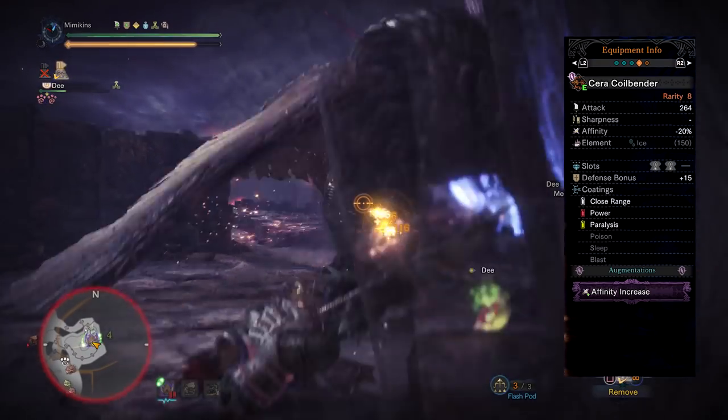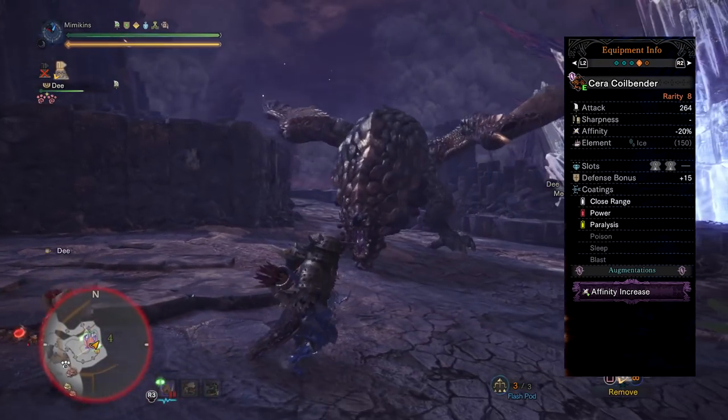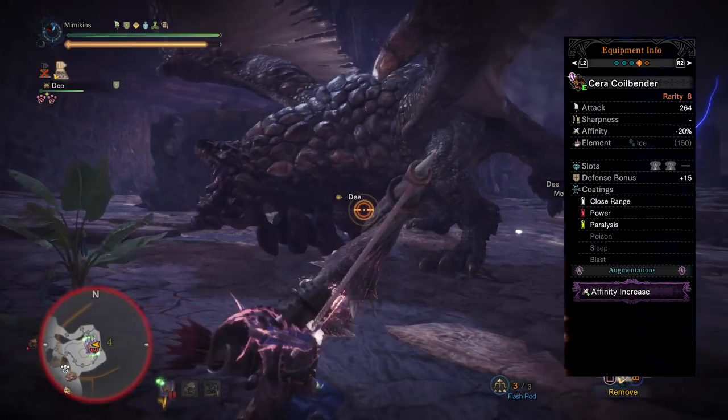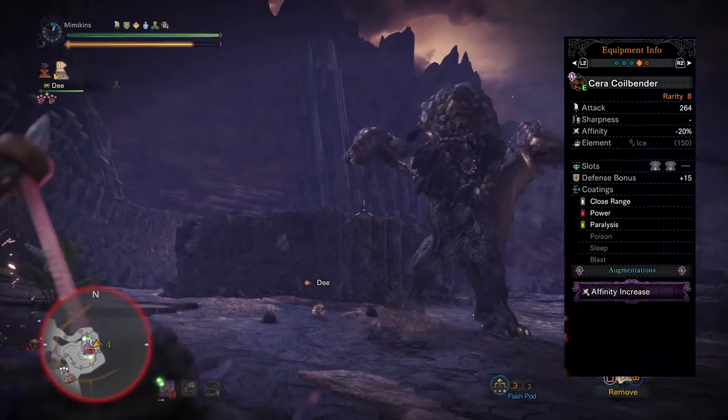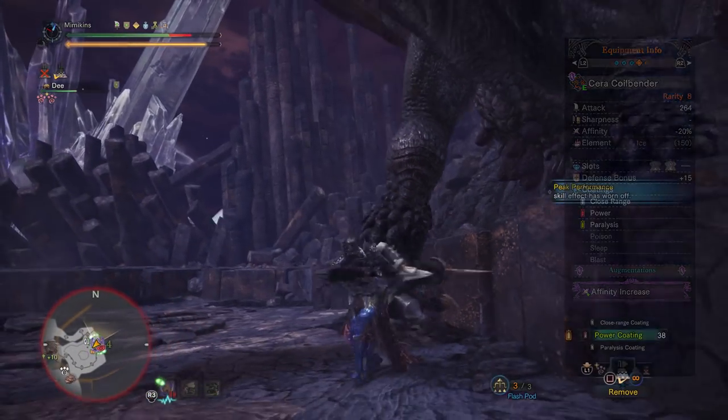Bow is somewhat limited in the ways it can build affinity. I usually love to use Maximum Might, but since bow uses stamina this is worthless. Weakness Exploit, another favourite skill of mine, isn't as useful for Dragon Piercer.